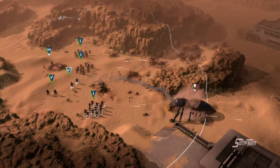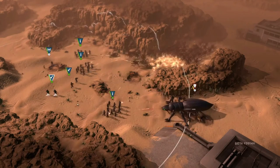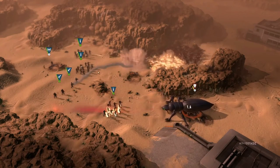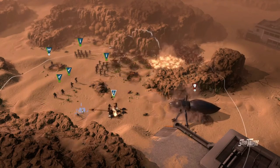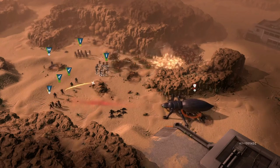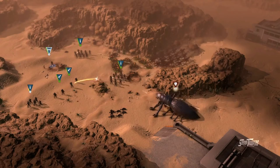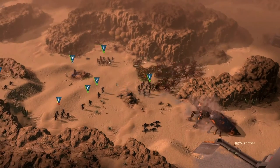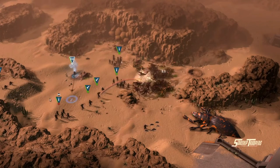Swarms of arachnid warriors appear from the north, even as the tanker bug spews corrosive acid on the heroic infantry. Hold the line, men. See how our brave soldiers stand their ground against seemingly overwhelming odds. But when the tanker bug is destroyed by a precise rocket barrage, the Mobile Infantry turn the tables on the remaining bugs.